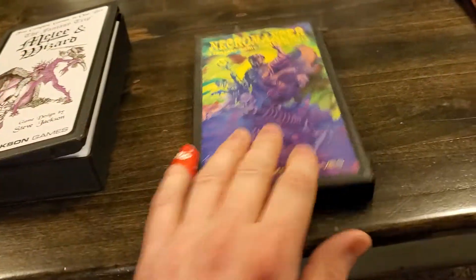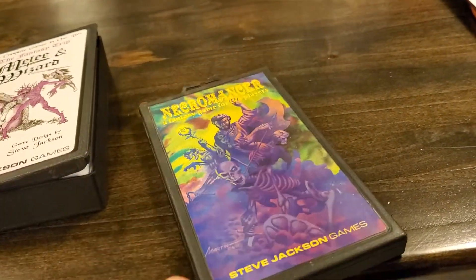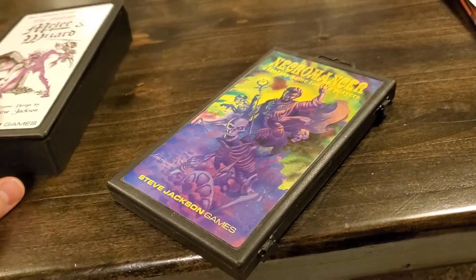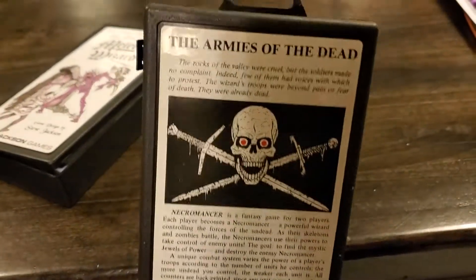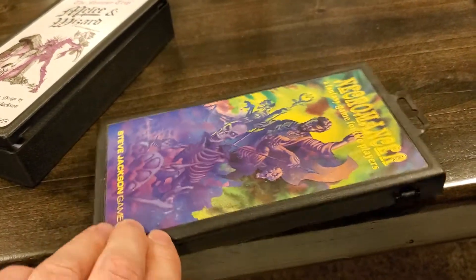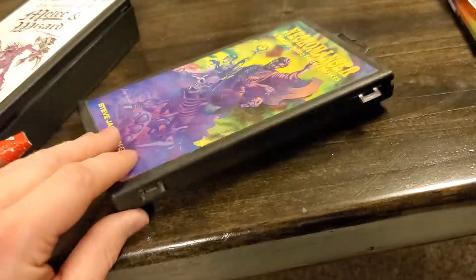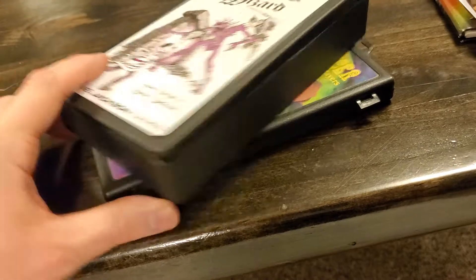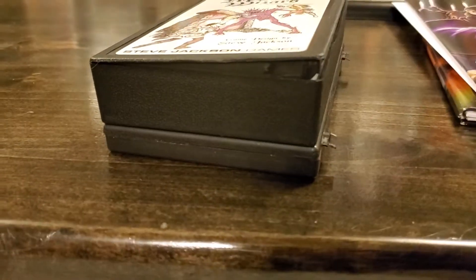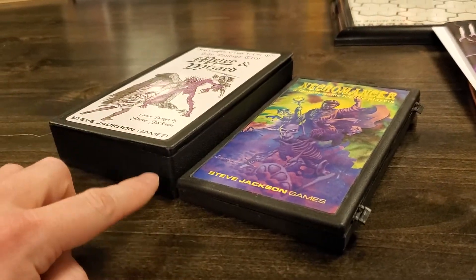I actually cracked this open so we can take a look at what this is. Obviously, they did not have a plastic pocket box edition of Melee and Wizard back in the day, so I pulled out my copy of Necromancer just to show how the new pocket boxes compare to the original. Necromancer back in the day — and Steve Jackson Games did just run a pocket box Kickstarter where they reprinted Necromancer, and I picked up a new one as well. Here is how the original pocket box looked compared to the new — it is wider... actually it's about right. The width is about the same; it's just thicker. The length appears to be the same — it's just about twice as thick.